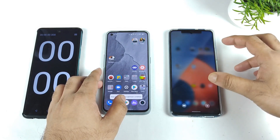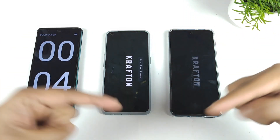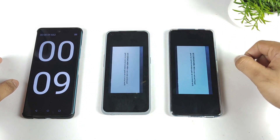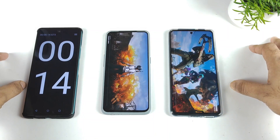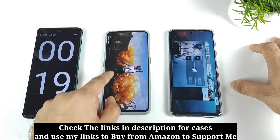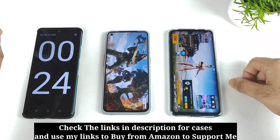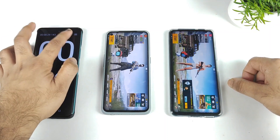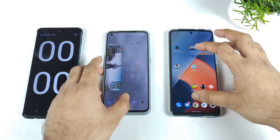Let me close everything from the background and let's try again — no GT mode and no monster mode. After this, I will try to use the monster mode and the GT mode. Look at the loading speeds — iQOO Z5 did load slightly faster than the Realme GT Master Edition again. Realme GT Master Edition is taking slightly more time than usual. But after this Realme UI 3.0 update, I think today's update caused a little bit of slowdown in terms of the opening speeds — before it used to be very fast, but right now it got slightly slower.